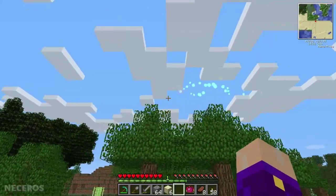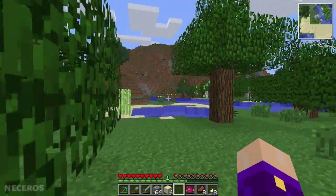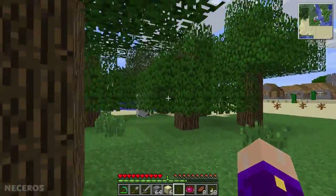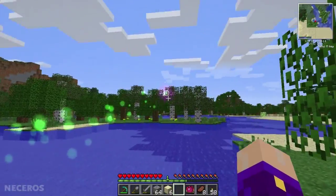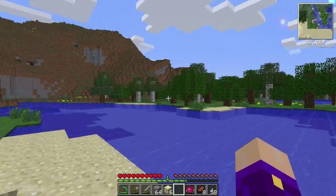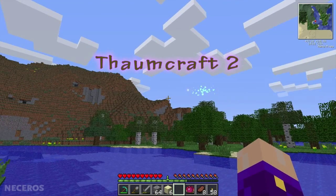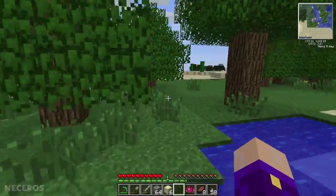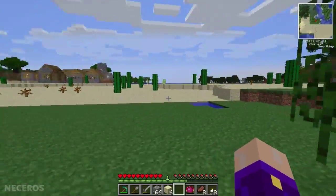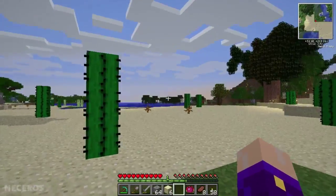Welcome back to another Naceros video. Today we're doing how to be a wizard. I'm showing you guys how to use the mods available to do magic. This little guy is from a mod called Thaumcraft 2, which was just released today, and adds a lot of cool stuff. This is the mod that I have been waiting for. I'm so excited.